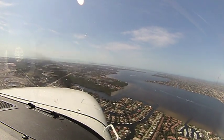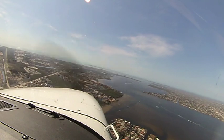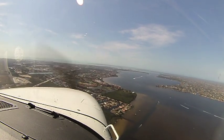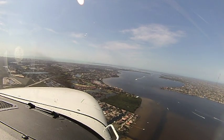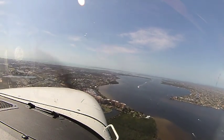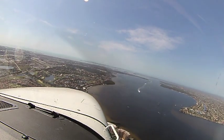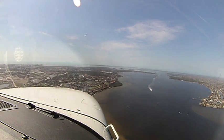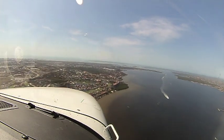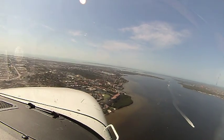There you go, good. Cessna Zero Alpha Bramble, left at Alpha Four for Paragon. Left at Alpha Four for Paragon, zero Alpha Bramble. Tower, 142 Alpha Golf, right downwind for 3-3, touch and go, pace. 142 Alpha Golf, runway 23 cleared touch and go. Runway 23 cleared touch and go, 142 Alpha Golf.